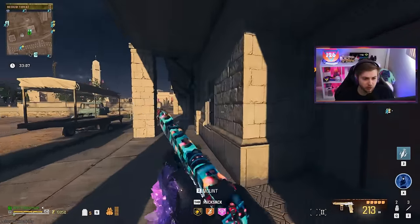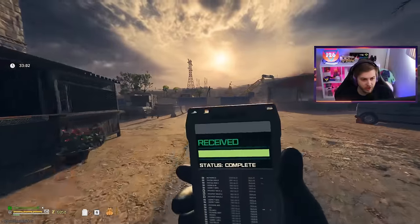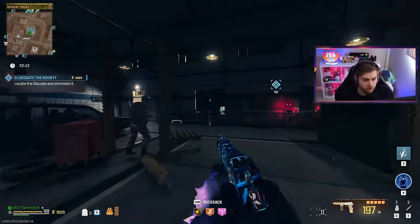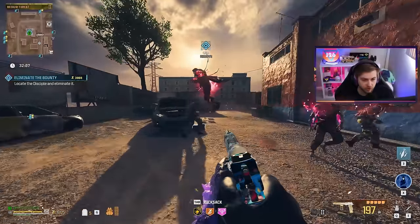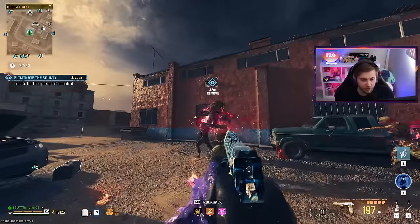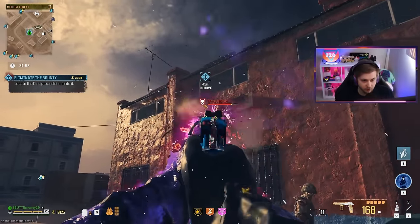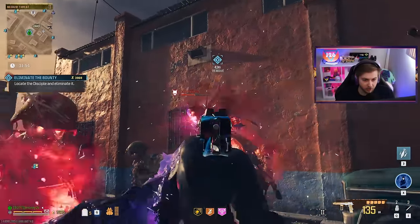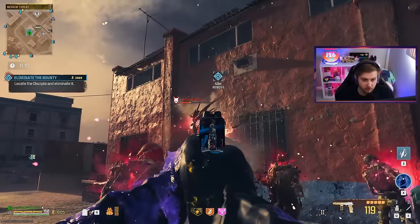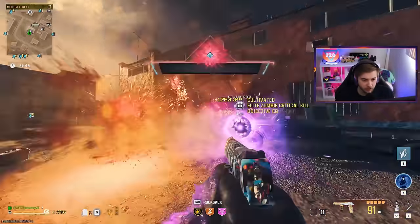We already got enough for pack three on one of our weapons, but we're right next to a bounty so I might as well grab it for a little extra cash. Let's give this Deagle another try against the Disciple. The damage is pretty consistent, not bad at all. Absolutely slaughtering them. Night-night. Now we can safely move on to tier three.